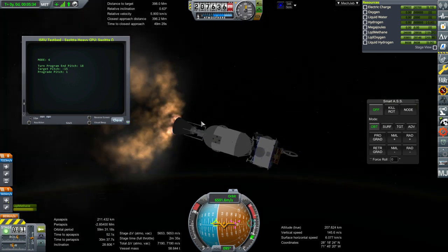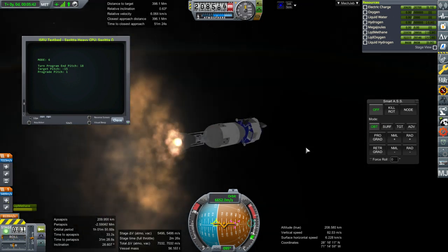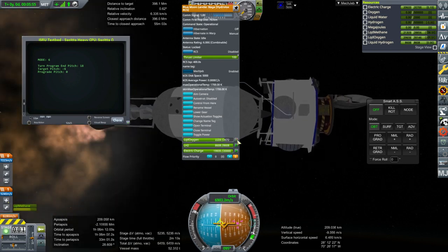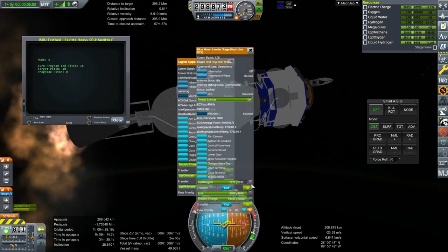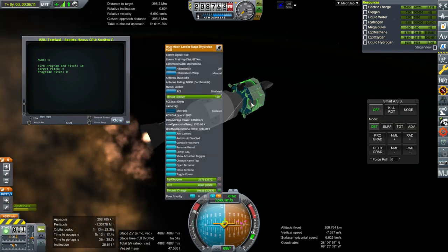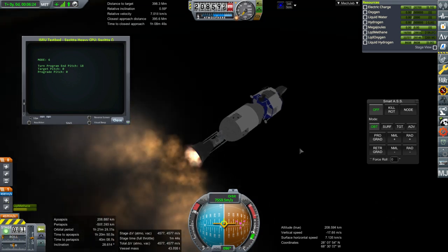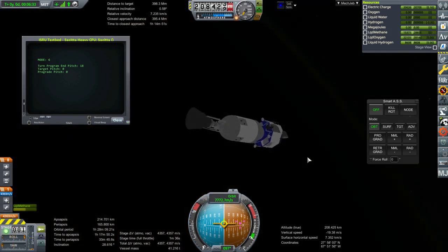There seems to be a staging issue - the script is double-toggling the engine, enabling crossfeed twice. I probably need to lump the core stage separation and ignition into one stage rather than keeping them separate. The lander we're using is the Blue Origin Blue Moon, because it runs on hydrogen and oxygen and therefore can be fully fueled by the drilling unit. Unlike a methane-oxygen lander, it can replenish both its fuel and oxidizer - well, at least the oxygen.